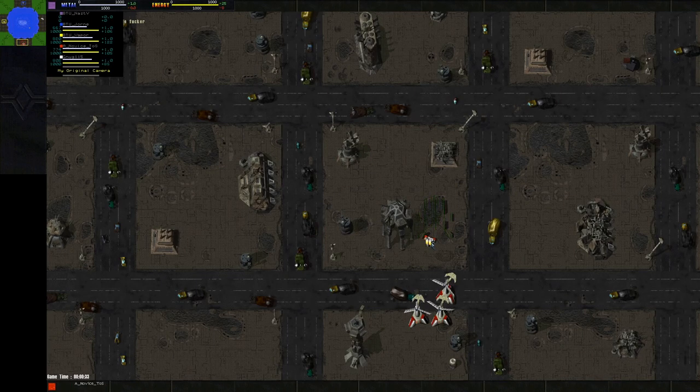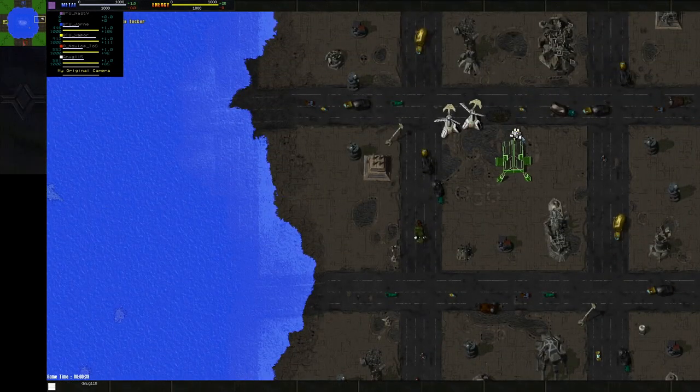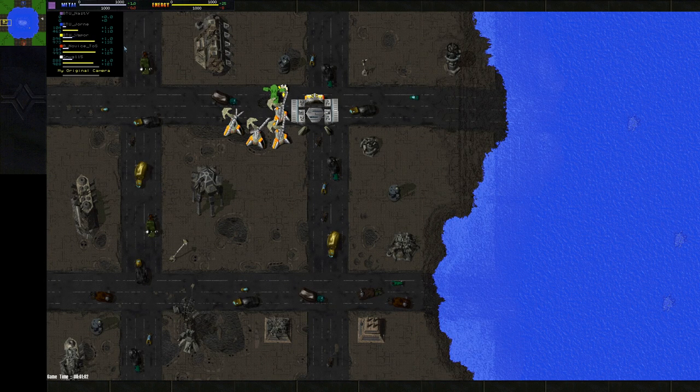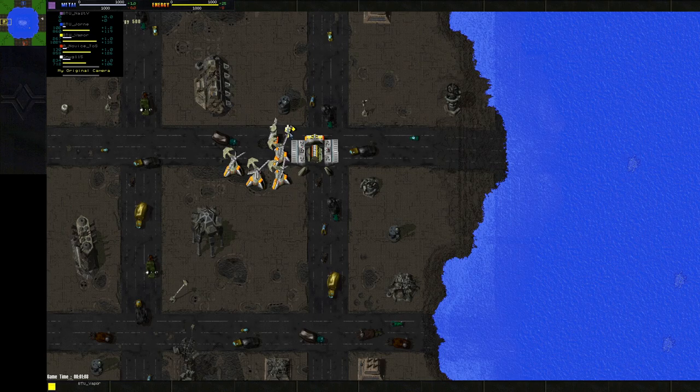Let me introduce our players. We got Novice Toss on the bottom in red, playing as Arm. On the right we got Nug115, playing in white as Arm. No surprise there — pretty much everybody is going to be playing Arm. On the top we got BTU Yorn, aka Natus, or as we know him now as Frieza. And on the left in yellow we have Vapor, playing as Arm. So everybody is playing as Arm.